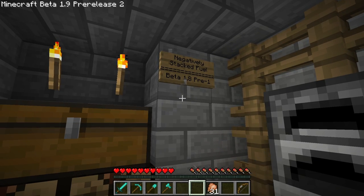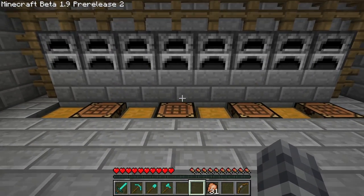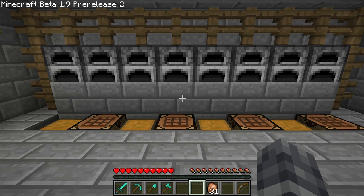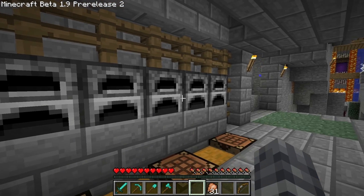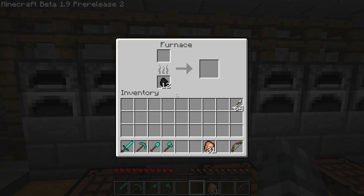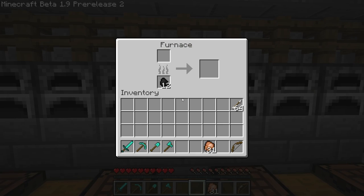The first thing I wanted to look at was our negatively stacked fuel. You might remember in beta 1.8 pre-release 1, we exploited a bug with the crafting bench which allowed us to create negative count stacks. What that meant was that we could have coal or any other item really in a negative stack count. As long as it was a consumable, the game would subtract 1 from the value of the stack, and if the value of the stack was 0, by subtracting 1 it would go to minus 1, and so on and so forth. So these furnaces have been working away for a long time. They're now down to 12 pieces of coal each. The stack count has actually gone all the way down to minus 127, rolled over to positive 127, and it's been counting down ever since.